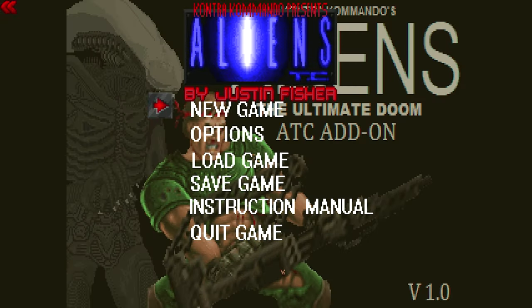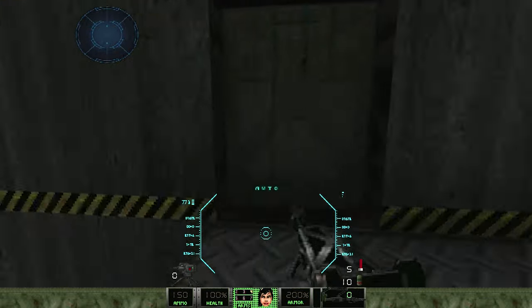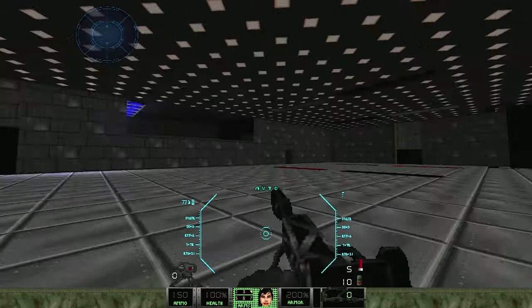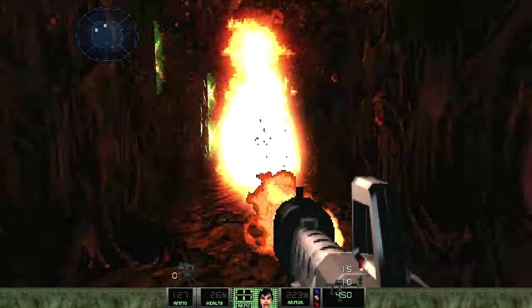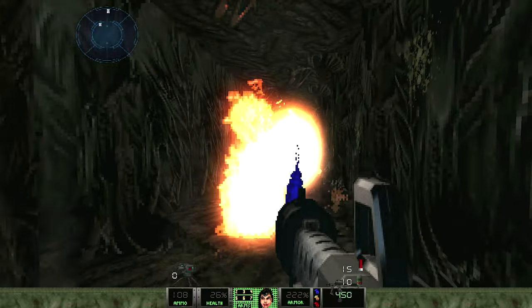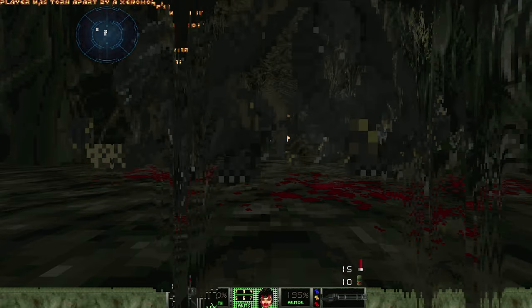First up, here is Aliens Doom, a total conversion that shockingly changes everything to be from the iconic movie series. You get to choose from 3 characters, each of which have slightly different stats and weapons, which is a really nice touch. The levels are all the same though, no matter which character you choose, and there's 11 of them, which loosely follow the plot of the second film. You start out in a deserted space station, exploring and kitting yourself out with weapons, before heading further in where you'll be attacked by hordes of deadly aliens, facehuggers and eventually an alien queen.